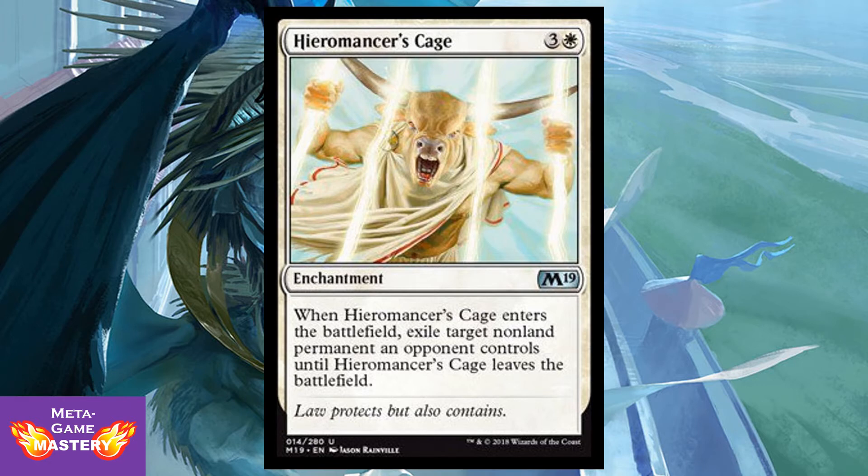Heromancer's Cage is 4 CMC — 3 colorless and a white — for an enchantment. When it enters the battlefield, exile target non-land permanent an opponent controls until Heromancer's Cage leaves the battlefield. We have an Oblivion Ring that costs plus 1 mana, so it's not great. It's worse than Cast Down, it's worse than Ixalan's Binding, and it won't see constructed play — period. That said, it's decent in limited; unconditional removal for any non-land permanent means you'll be happy to pick these up.